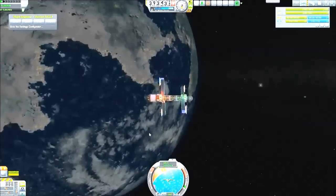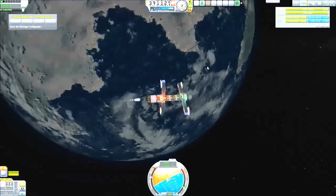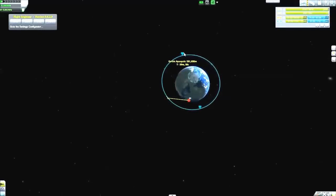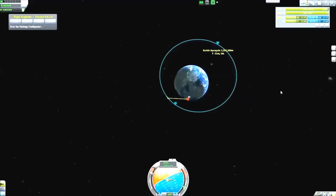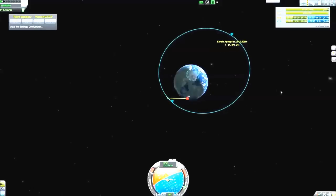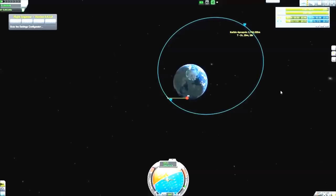We switch back to the satellite. After the first refueling mission we have 90 units of fuel, and we're accelerating — we need to get both apoapsis and periapsis to 2863.3 kilometers so that we will have an orbital period of 5 hours, 59 minutes, and 9.4 seconds. So it is not a complete 6-hour orbit that we need, because they changed it in a recent update.